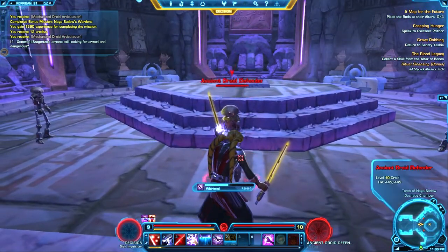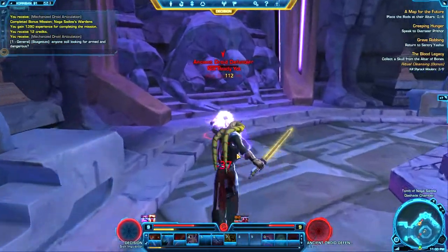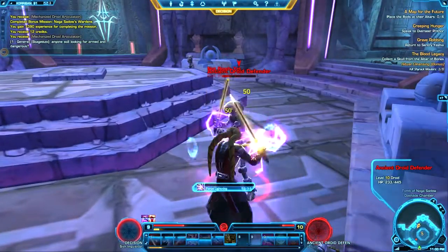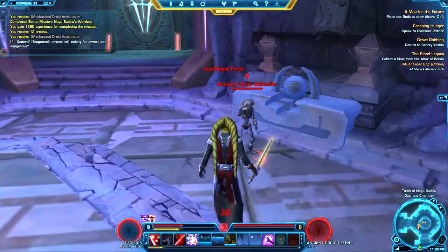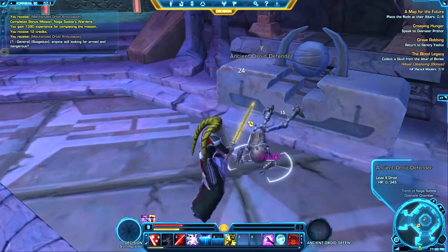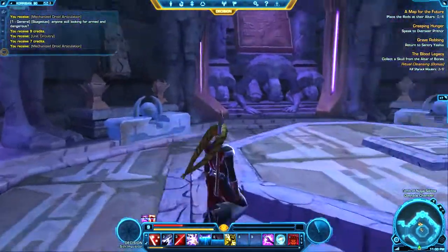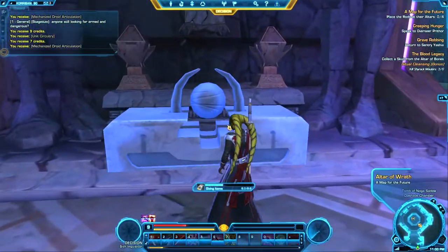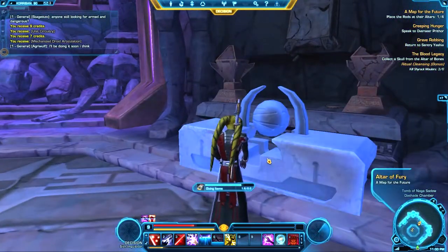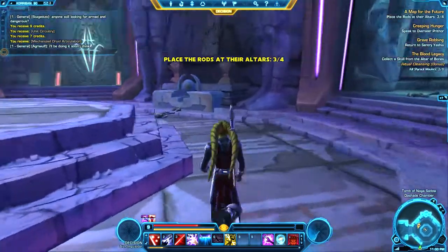Looks like we got some more droids to kill. Not much of a variety of the mobs in this instance, but that's okay. Right there you saw my CC, but then I just kind of broke it — I just wanted to show you. It kind of spins them around for five seconds or something. It's pretty cool to use in flashpoints and that kind of stuff. One more to kill here, and then it looks like we're at a dead end, so I'm going to have to do something here. This is another cool feature about this game — a lot of quests have this where you have to hit certain things and then it opens up another thing. It keeps you interacted with the quest. I like it a lot.